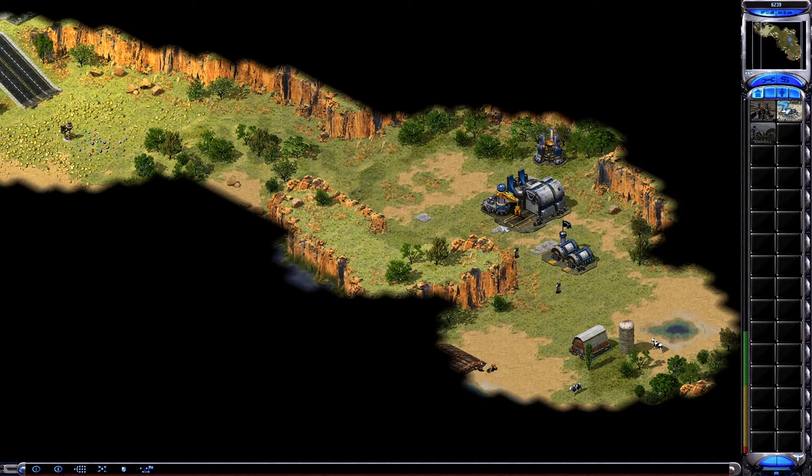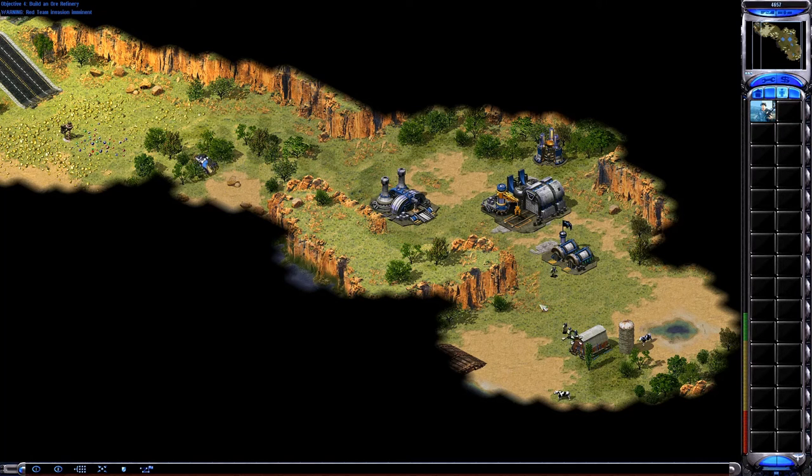Training. Structure garrison. To exit your soldiers from a civilian structure, some red team may attack. Your new chrono miner will automatically begin to collect ore.